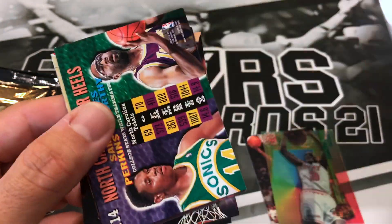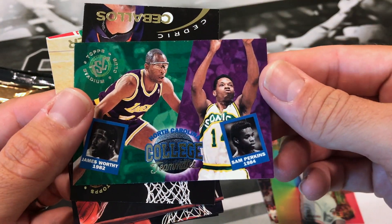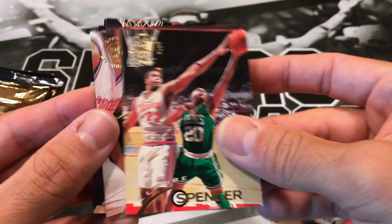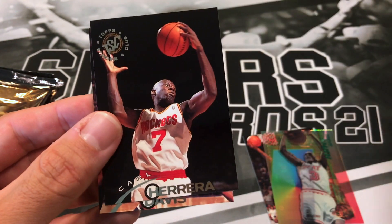A Wayman Tisdale. North Carolina Tar Heels of James Worthy and Sam Perkins. Cedric Ceballos, Al Moore Spencer, Doug Smith, Kevin Johnson, Kyle Herrera, and Antonio Davis.